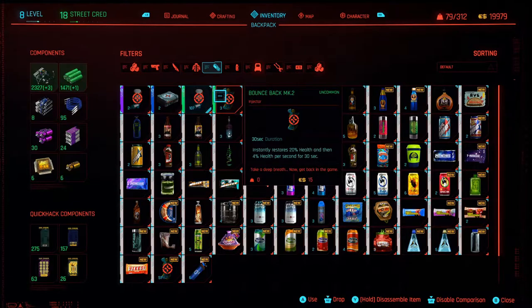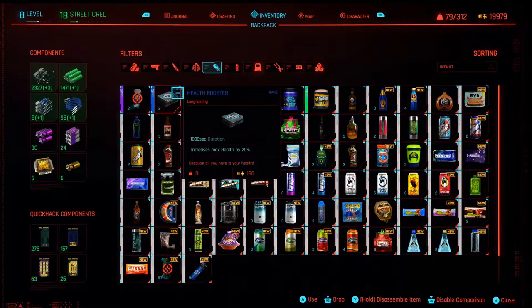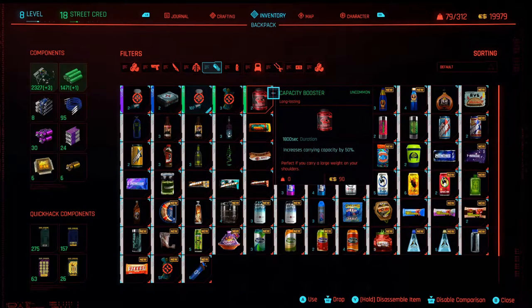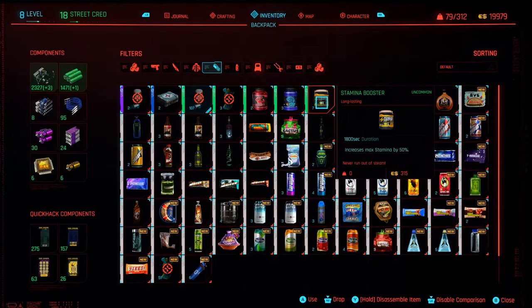So if you've got a tough fight or a boss fight coming up, you might really benefit from using Health Booster — that's 20% increased health for a 30-minute buff. You've also got Capacity Booster, so if you're overburdened and picked up too much stuff, drop one of these and for 30 minutes you can increase your carry capacity by 50%. Ram Jolts — pop one of those for 30 minutes and you're going to have an extra two RAM units. Stamina Booster is another 30-minute buff that increases your stamina by 50%.